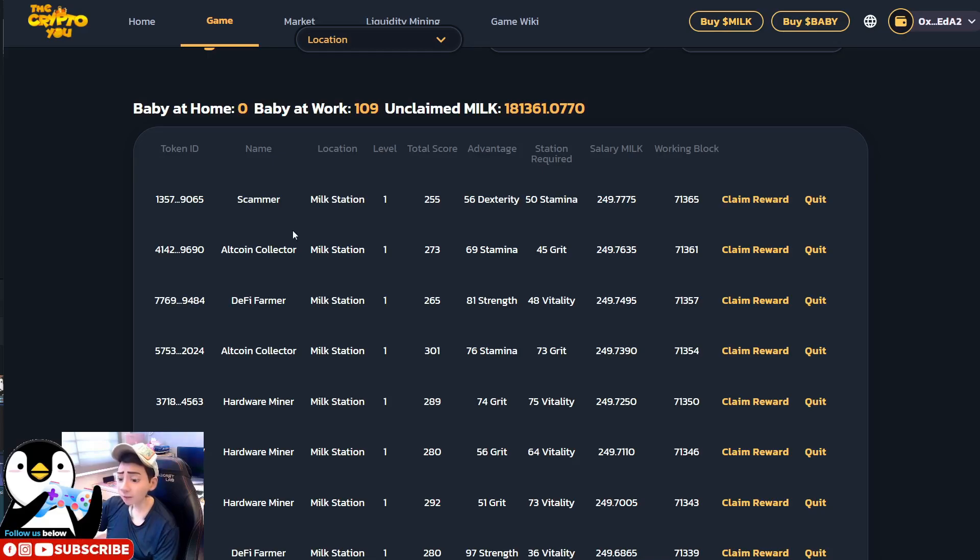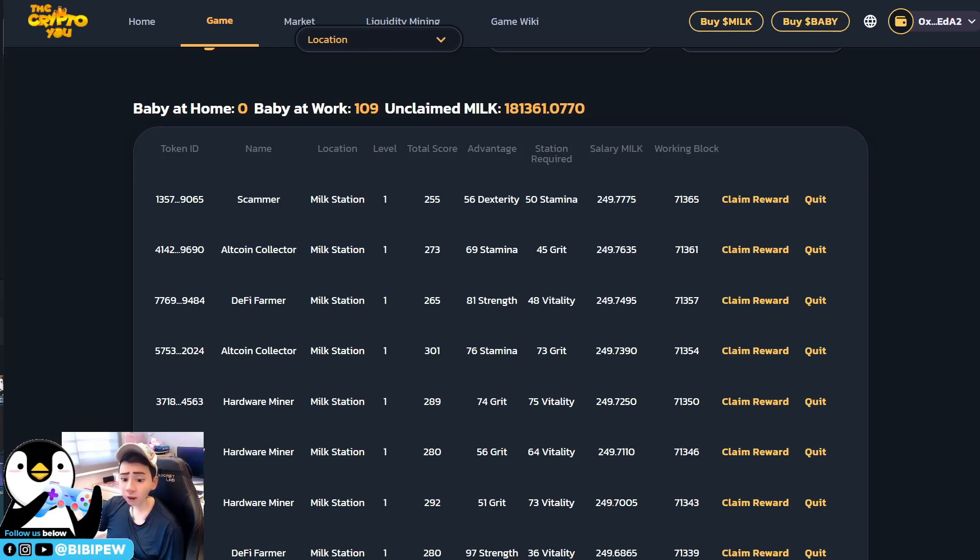Currently I have 109 babies working for me, and around 90-plus babies are button babies. I will use them for the PVE for the lower tier tickets, which cost 2,000 tickets. If you still don't know what PVE is about — PVE is for you to enter combat with the Black Swamp, where you battle using your babies.